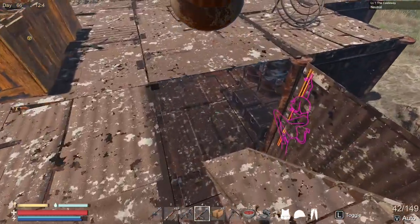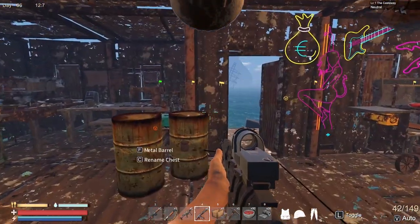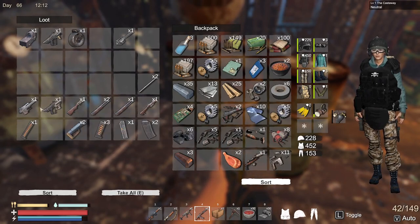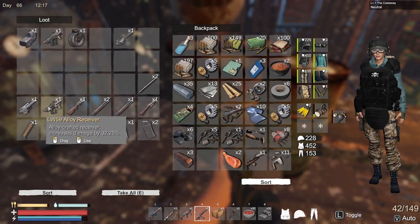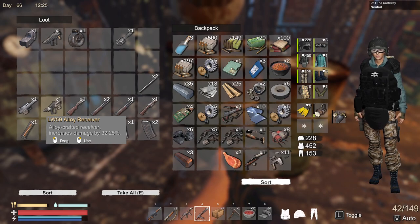Basically what that's saying is around the map, as you know, there are military crates, there are safes, there are all sorts of things, and inside of them sometimes you can actually find some gun parts. As you can see here, we have a couple of gun parts — some magazines, receivers, barrels. They come in three different varieties: scrap, alloy, and high-tech. Scrap is obviously your lowest tier, alloy is the next highest, and high-tech is the best.